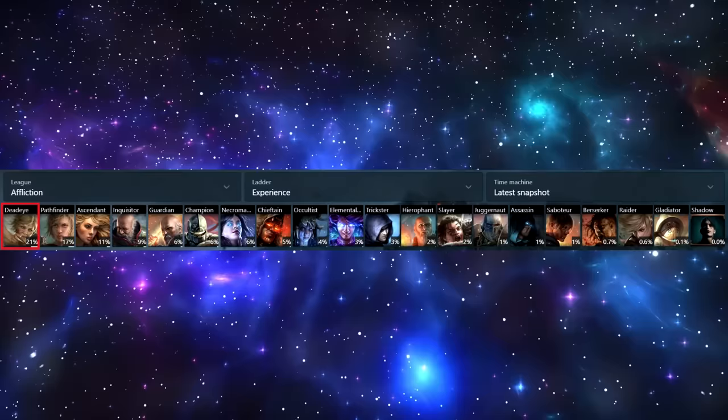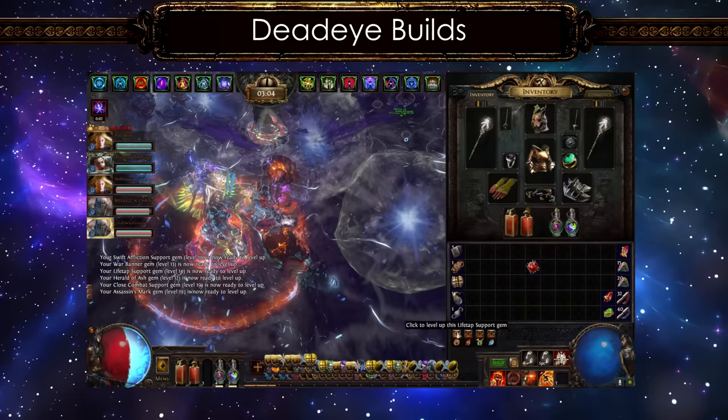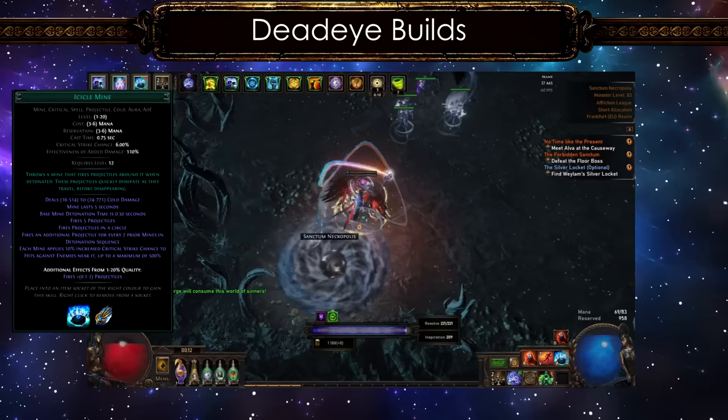The Deadeye is the most played ascendancy in 3.23. This is mostly the case in every league because there are several types of Deadeyes, from bows to wands and even caster builds. Mostly it's used by 5-way carriers and magic finders. This time we have the sanctum farming icicle mine builds followed by the omni tornado shot builds.